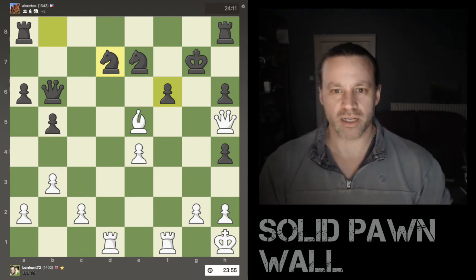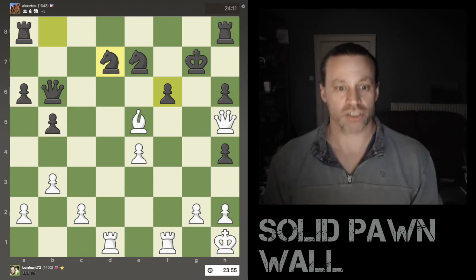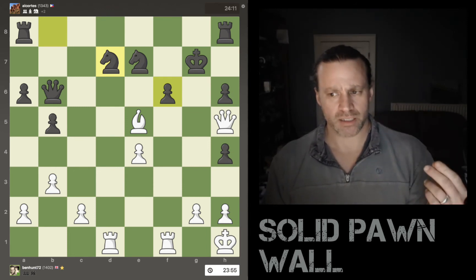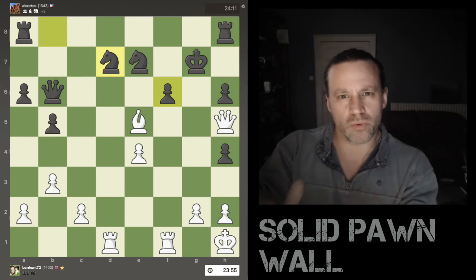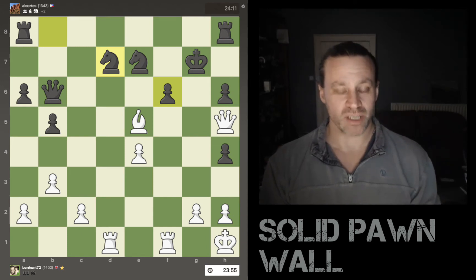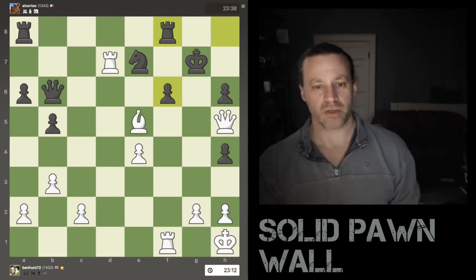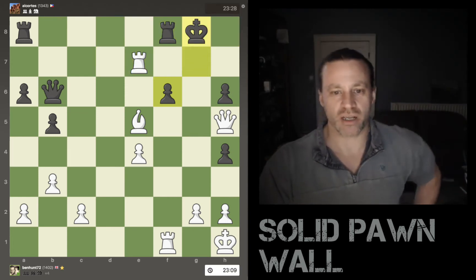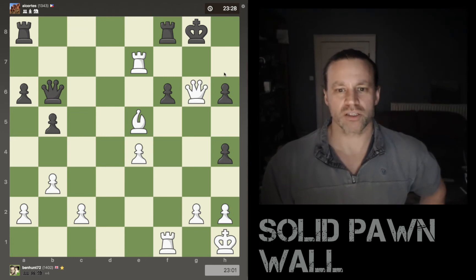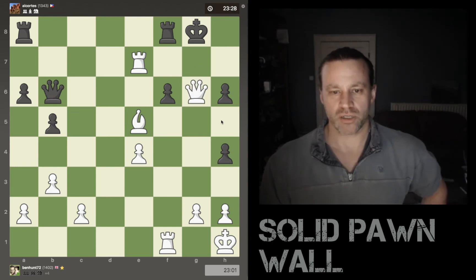To his credit, black takes 45 seconds, thinks this through, and realizes it would be mate. So he brings the knight in to defend that pawn. But he should have spent a little bit longer than 45 seconds — he's still got 24 minutes on the clock. I take my time, I'm looking at the board, and I realize he's blundered. These are the moves and opportunities that are so often missed at lower levels because you're too focused on part of the board. His knight on d7 is unprotected, so I grab that with my rook. There's no way his queen can dive in, he doesn't have a check. He brings his rook over, I capture the knight with another check, and this is going to be game over very shortly. Queen to g6, the only move available, then king to h8, and that would be checkmate with queen to h7. So he resigns.